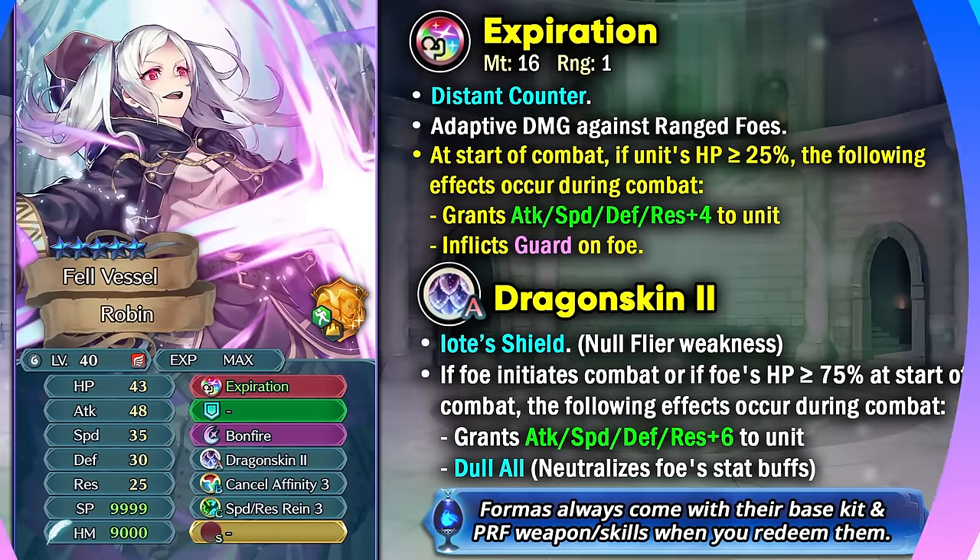Let's start with Legend Grima. She is a really old Legend unit and her weapon Expiration has truly expired, because now we even have Dragonstone Plus which has got the true damage reduction based on speed and also provides the full long follow-up. So it's definitely gonna be better than this weapon, but still Expiration does have distant counter built in, gives you plus 4 to all stats, and inflicts guard on the foe. You cannot really change to an Arcane Breath because you'd lose out on Dragonskin too, which still has IO Shield built in so you're not gonna be weak to any flyer effective damage, and it can also give you plus 6 to all of your stats and neutralizes any visible buffs of the foe.